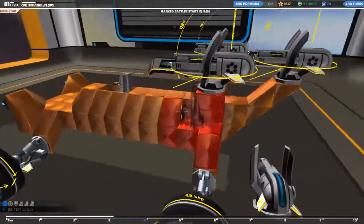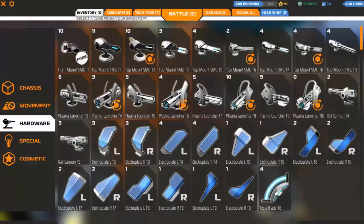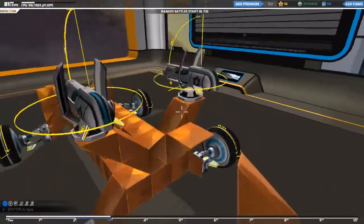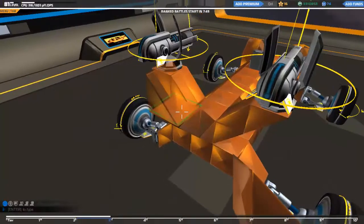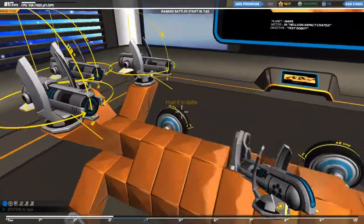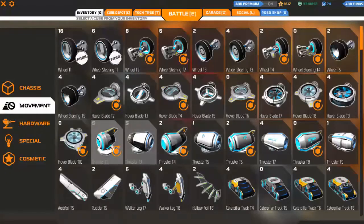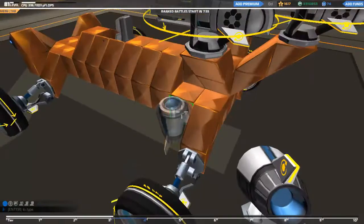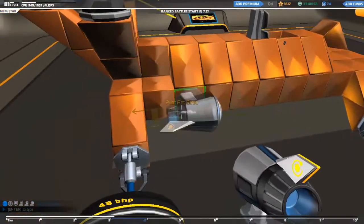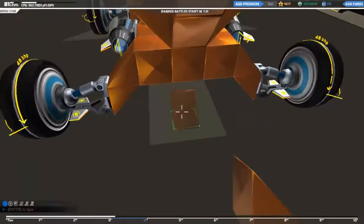That looks actually really cool. We can take this off. Do this — same thing, just move it a little bit forward. I think it's gonna clash with those — no, it didn't, okay, that's cool. So there we go. Now we have to add the engines. Assuming you've got enough RP, we're gonna add the engines here and two of those at the back.